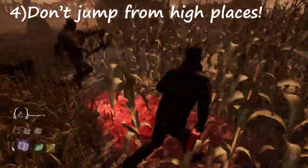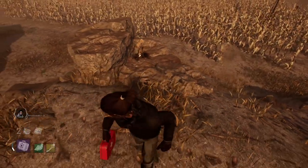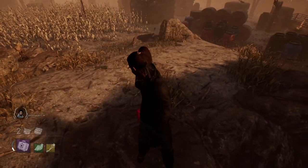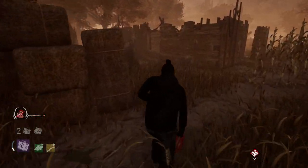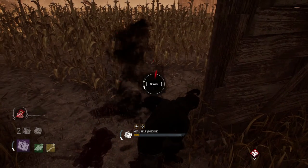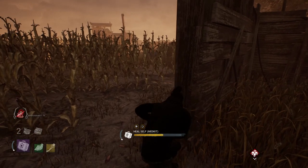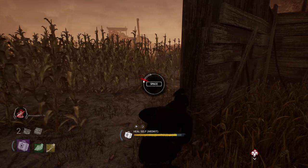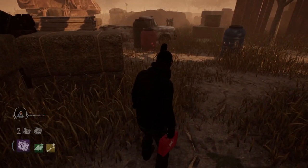Avoid going to high places like harvester hills. These places are usually bad unless you have Balanced Landing. Look — I get a stagger when I jump down, but the killer doesn't. Do not go to these places during a chase under any circumstance unless you have Balanced Landing. I see a lot of people get the speed boost and climb a hill, or take a hit on a hill so they lose the boost when they land. Don't do any of that — don't jump from the harvester or the hill when the killer is after you.